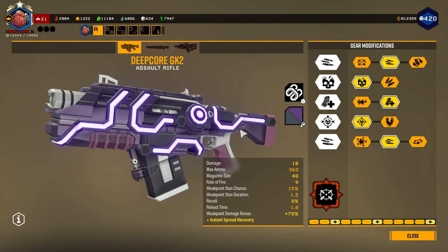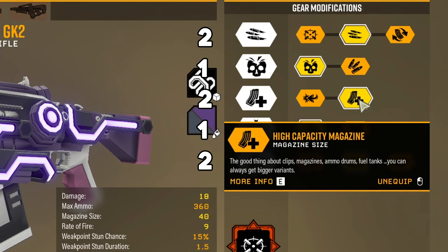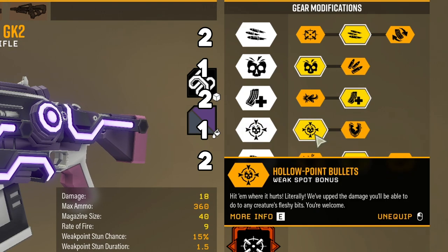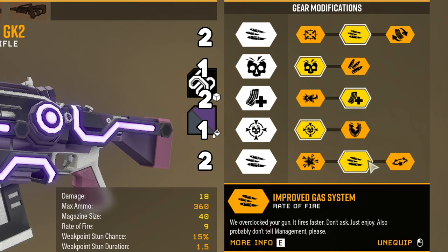So I have the Deep Core GK2 here. How I have it built is: in Tier 1, I have a faster rate of fire; more damage in Tier 2; bigger magazine size in Tier 3; weak spot bonus damage in Tier 4; and an even higher rate of fire in Tier 5.